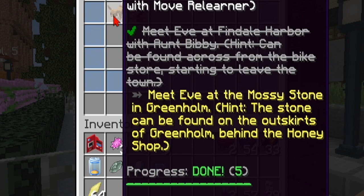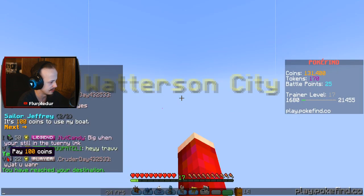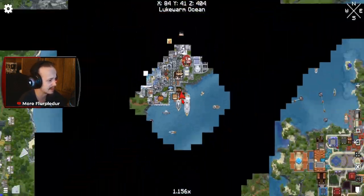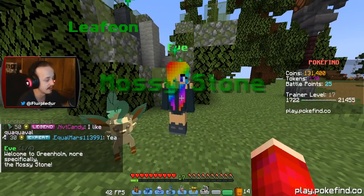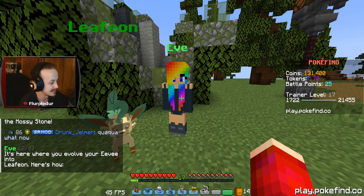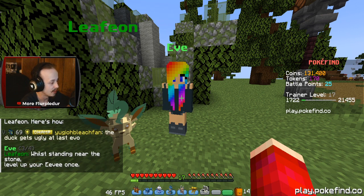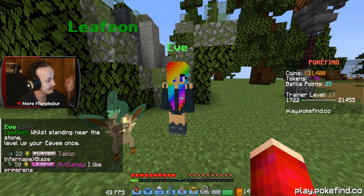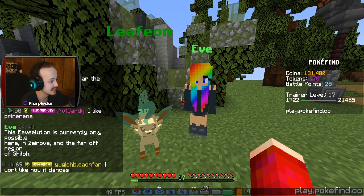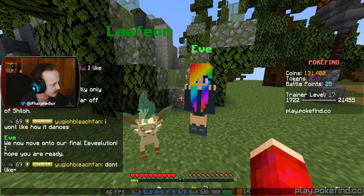The mossy stone in Greenholm. It's 100 coins for the boat? Oh, absolutely! Yes! Take me! Yeah! Easy! Oh my god, I should have done this to begin with. Hello, Eve. I see you got a Leafeon. Welcome to Greenholm — more specifically, the mossy stone. It's here where you evolve your Eevee into Leafeon. While standing near the stone, level up your Eevee once. The evolution is currently only possible here in Zenova and the far-off region of Shiloh.